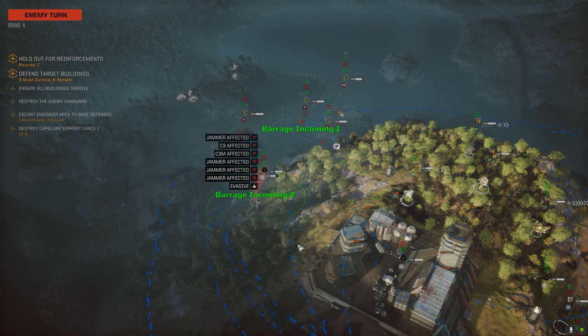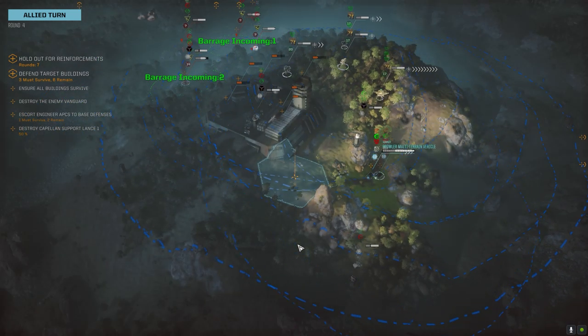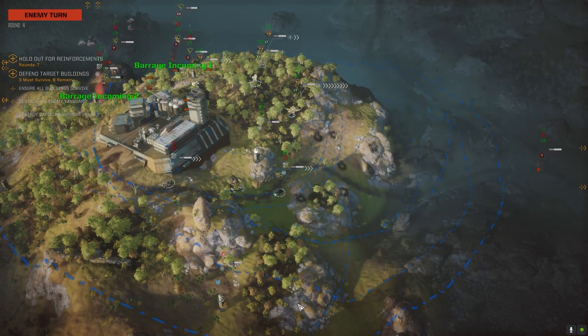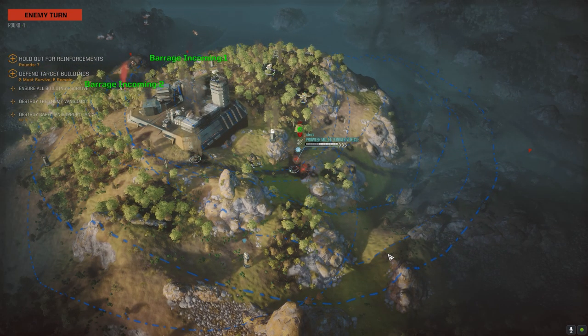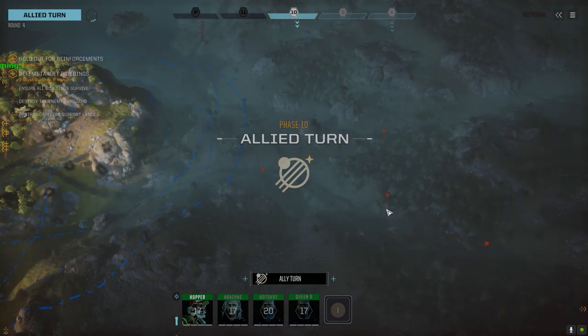I'm worried he's going to get close to the building. That Bushwhacker's going to get the barrage in a second though — that should keep him out of the battle for at least one turn. Here are our turrets. Just pepper him — hopefully he'll take the barrage and that'll be it for him. What is that? Vehicle probably. Looked like a Crab or something back there.